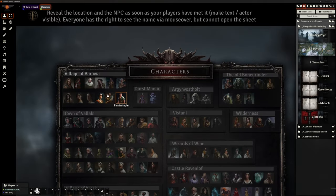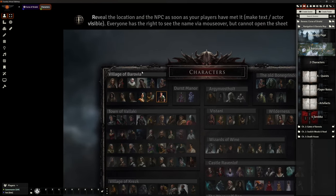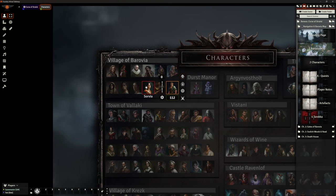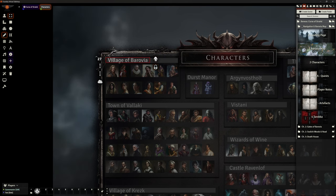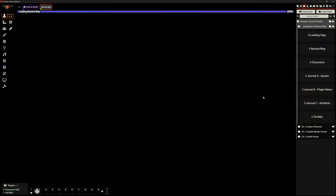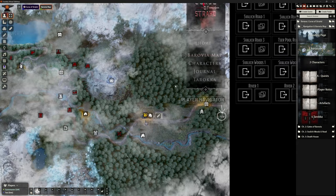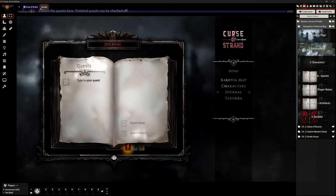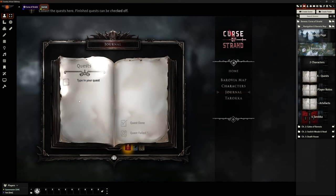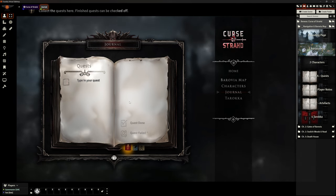So when they enter the Village of Barovia we can reveal this individual, this individual — just unhide them. They'll see gaps of things they can't see, but as they meet people they'll be able to see the host of characters and probably realize there are hundreds of them. It's like a landing page just for the characters. Obviously I want to hide all of those again — same with the map, they can only see what they need to see as they get to it.